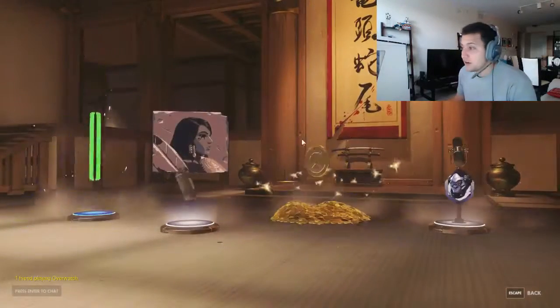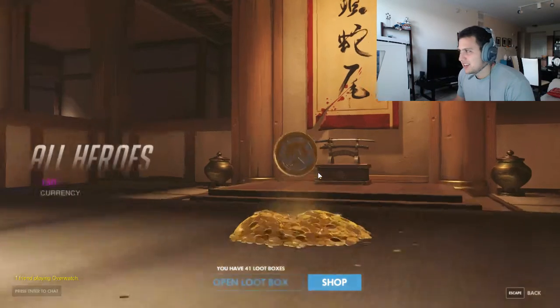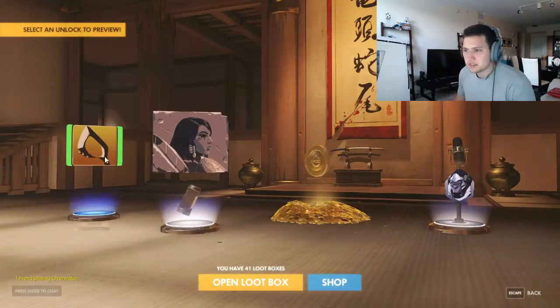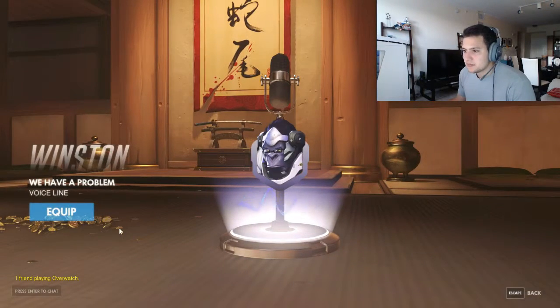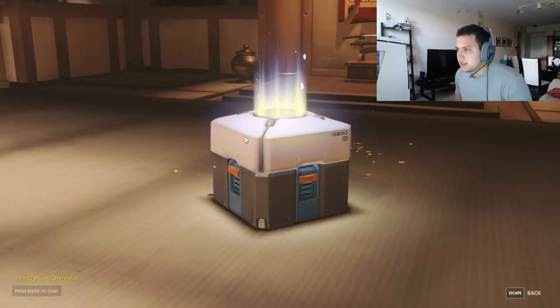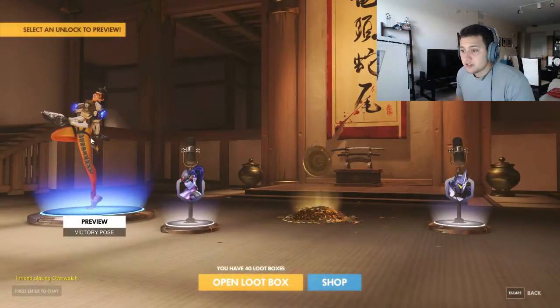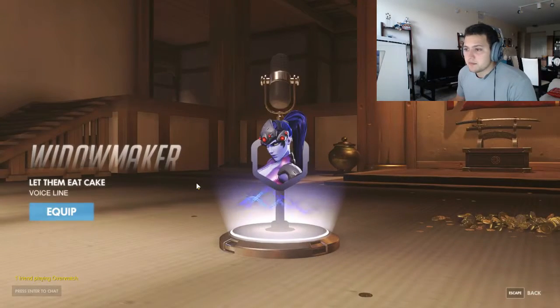Come on! Another purple - oh, we got money. I guess we can get some currency and buy something else with it later. A voice line for Winston - 'Yeah we do.' I like that one. Open another one - I'm feeling a legendary. No, I'm feeling blues and grays. Victory pose, equip.